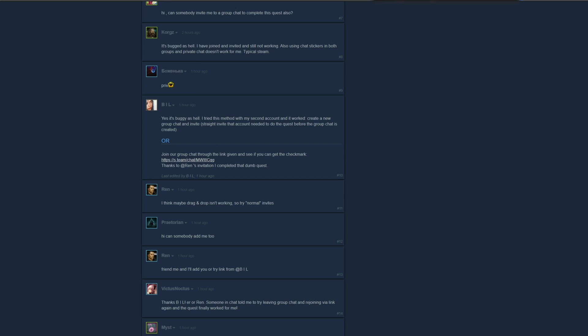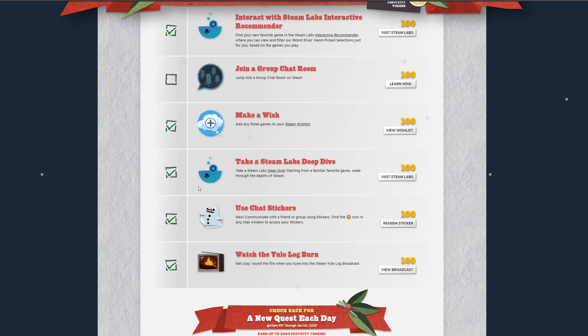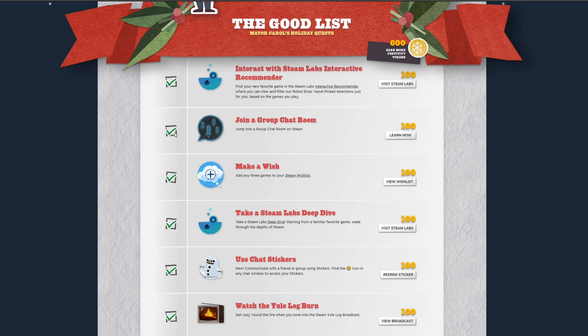That seemed to work for me, and heading back to the Steamville Holiday page, if I simply refresh, you can see that I've now got the checkmark and I've earned 600 tokens instead of 500. Of course, if a link doesn't work for you, you can always ask your friend to invite you to a group chat or just make one themselves.